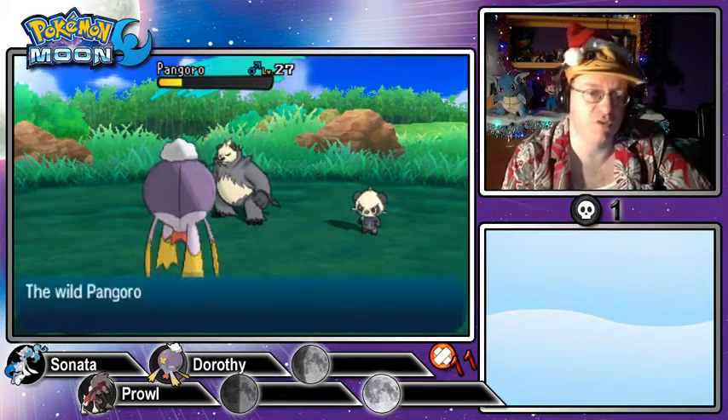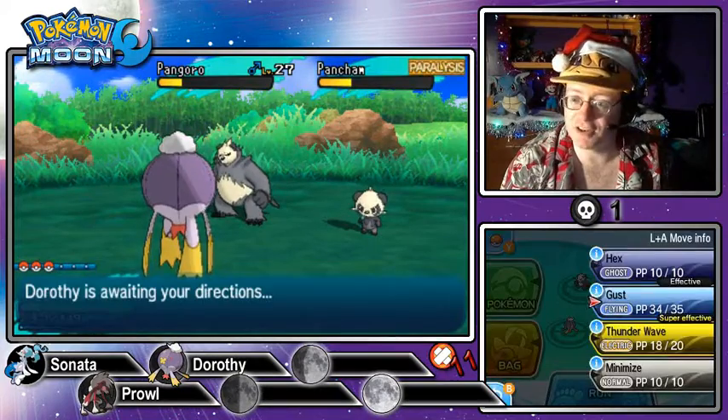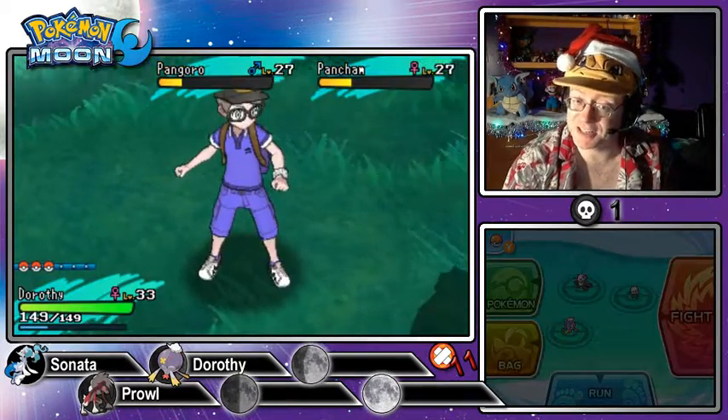Pancham dodged four Sing attacks and a Thunder Wave! Pancham, you're almost not worth adding to my team. Actually — if you can dodge all that, I want you on the team. You dodge everything, and you don't even have Pokémon Refresh friendship with me. Now we go with Gust to take down Pangoro. Nice — one more brings it down. Then we start going for the capture on Pancham. I'm glad you don't have any Dark-type attacks — that would have been a big concern.